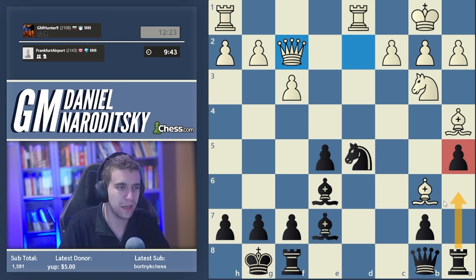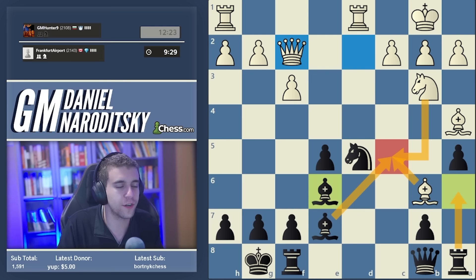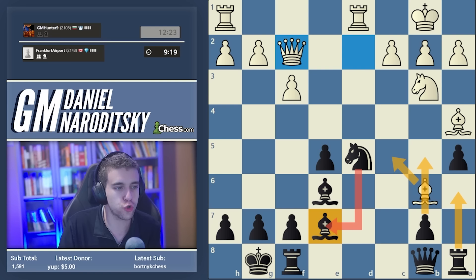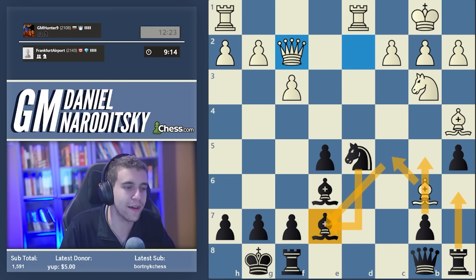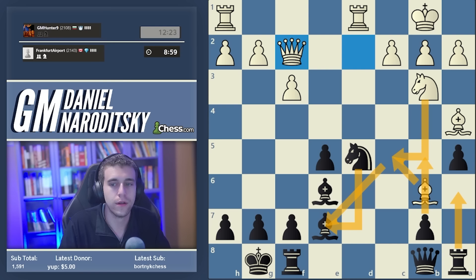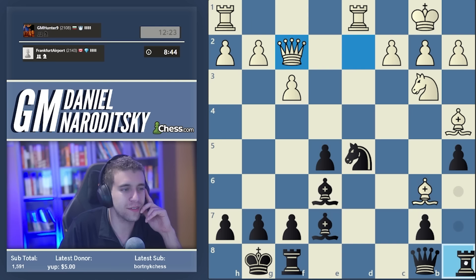After rook a6, the bishop has to move and will probably drop back to c5. We should not take on c5 because White recaptures with a knight hitting our rook. After rook a6, bishop c5, it's important to notice the bishop on e7 is protected by the knight, so we can straight away go b5. If White plays bishop takes c7, we can play knight takes c7, but White has the defensive move knight c5 in that final position.